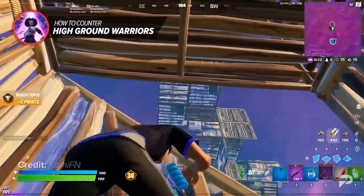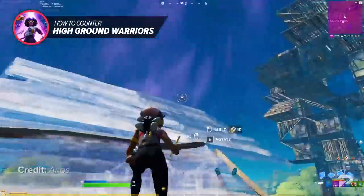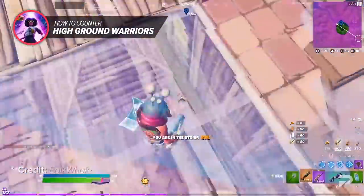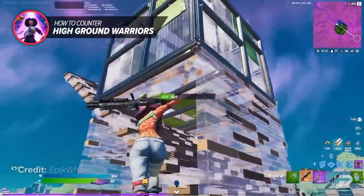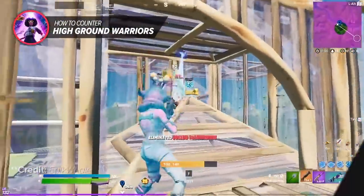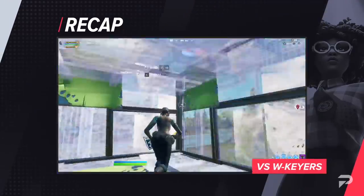The second way to counter high ground warriors is to always look for opportunities to knock them down. Keep checking whether their builds are supported, and if they're not, knock them down and retake height. All high ground warriors maintain their advantage simply because they have the high ground — if you're able to take that away from them, they lose all power over you, and that's the best way to counter them.